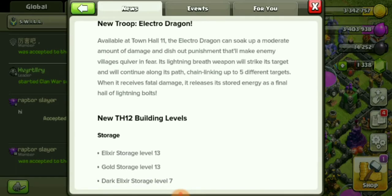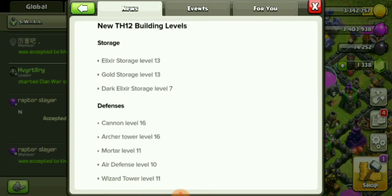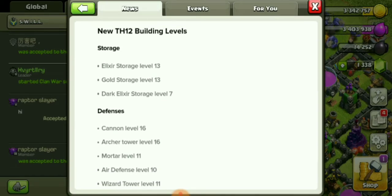New troop — the Electro Dragon! Available at Town Hall 11, yes! The Electro Dragon can soak up a moderate amount of damage and dish out punishment that'll make enemies quiver in fear. Its lightning breath weapon will strike its target and continue chain-linking up to five different targets. When it receives fatal damage, it releases stored energy as a final hail of lightning bolts. Nice!